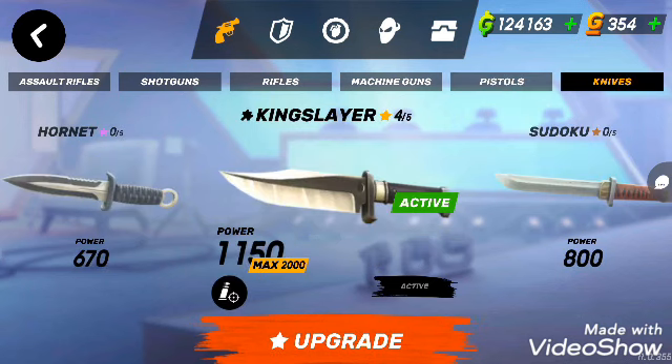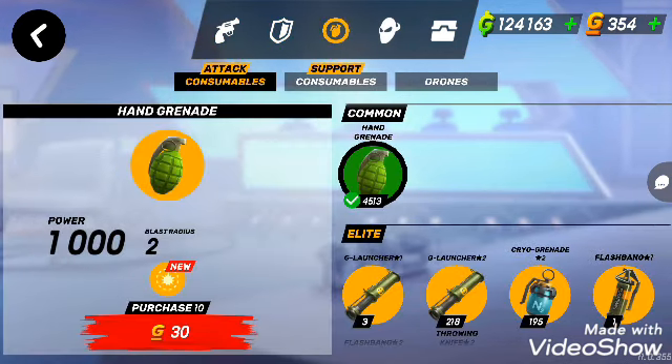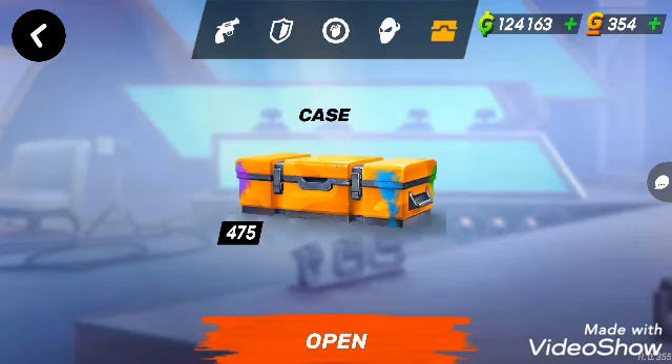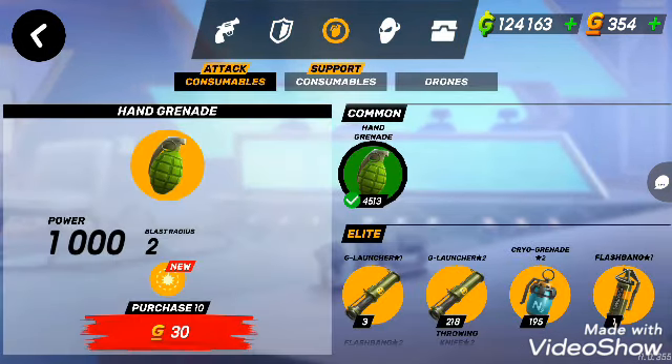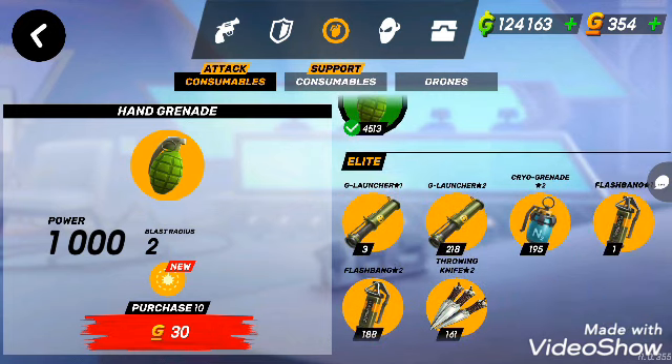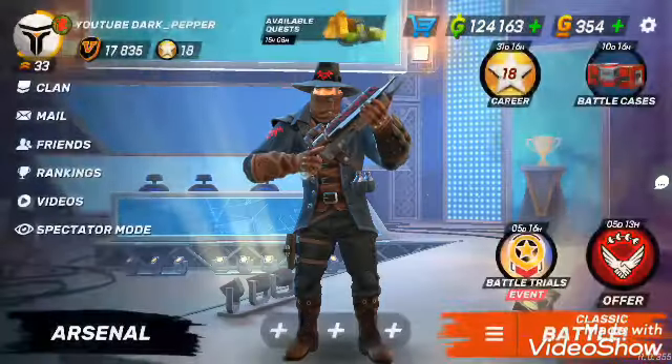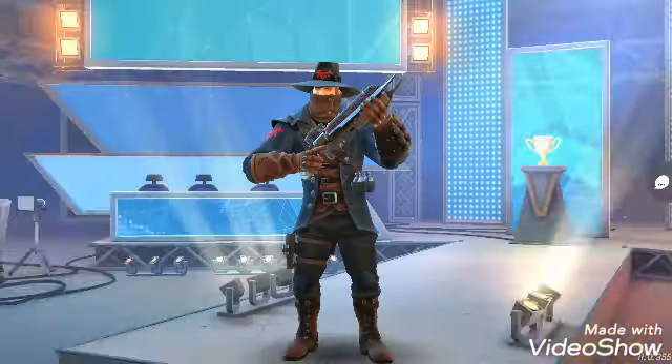I also have Afima, Kingslayer, Shell, Darkstalker, and Pantherlegs. I have almost 500 cases and a lot of attack and consumable support consumables. Maybe I will get Helper or Esquire to get more fragments of some random weapons.